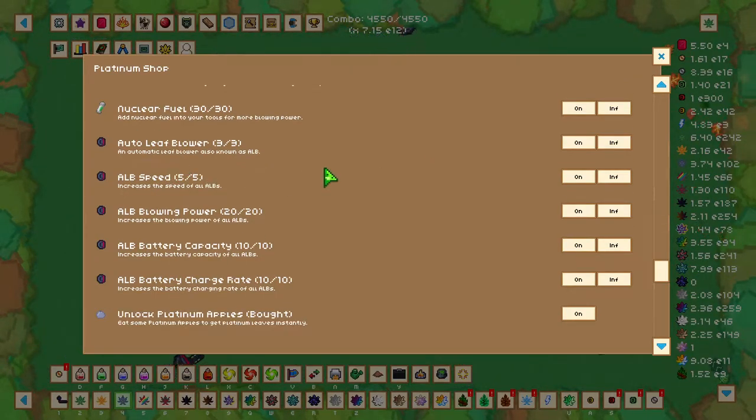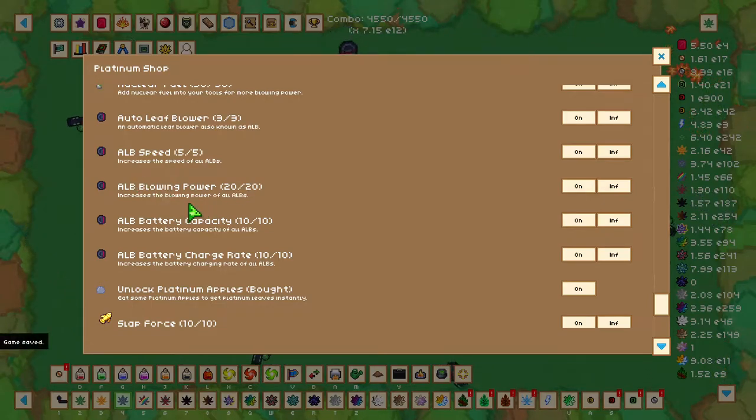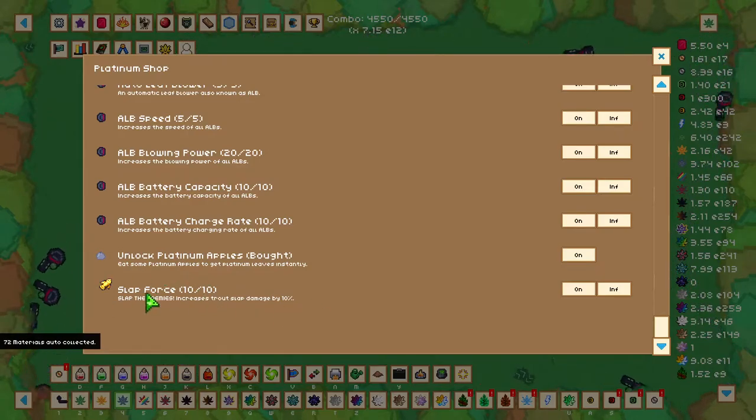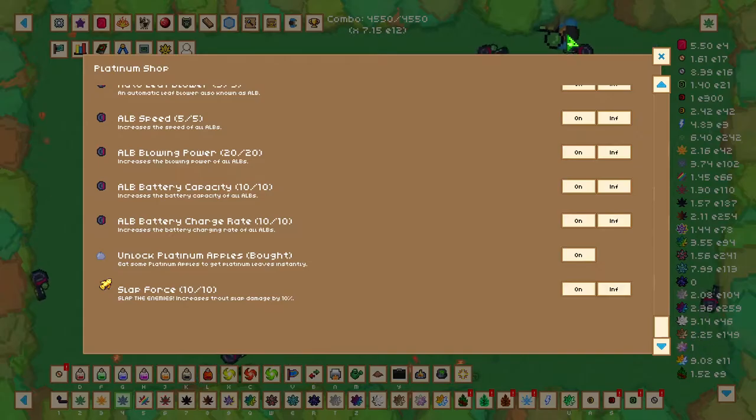All the upgrades are basically the same as the previous leaf shops, but this shop also gives you automatic leaf blower upgrades. These include more leaf blowers, ALB speed, blowing power, battery capacity, and battery charge rate. At the bottom you'll see 'Slap Force' which increases trans-slap damage by 10%, but we don't need to worry about that at the moment.